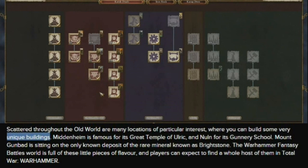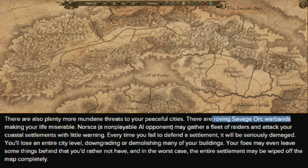They also call out unique buildings tied to lore: Mendenheim is famous for its great Temple of Ulric, Nuln for its Gunnery School, and Mount Gunbad sits on the only known deposit of Brightstone. I think it's very important they bring the lore to the forefront. I hope unique buildings don't just give stat buffs, but are tied to actual unique units — like a unique gunnery unit from the Gunnery School.